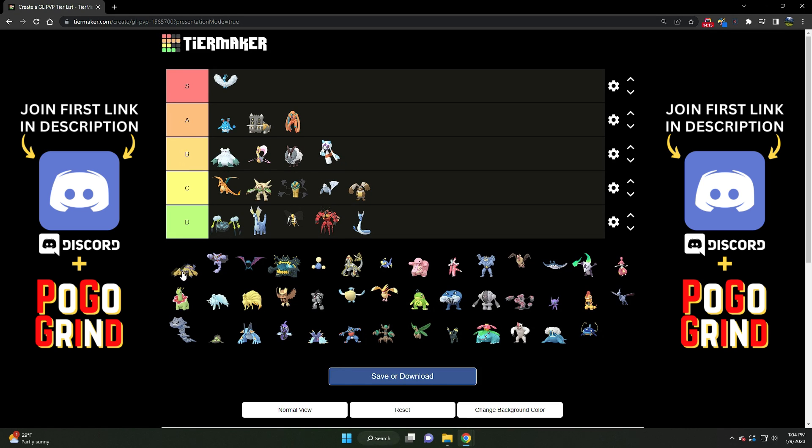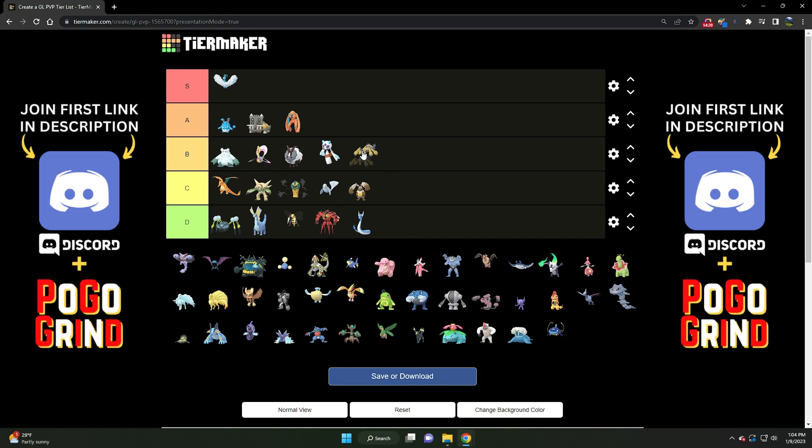Galvantula — very interesting. It kind of floats between B and C tier, but I'm going to say C tier. Too many Stunfisk running rampant in this meta. It does handle Noctowl quite well, but there are Altarias everywhere. It's just a little too squishy to warrant propping it into B tier. But it's very strong — if you can put a solid backline behind it on the lead, or preserve shields for it as a closer, it can absolutely put in some work. Solid C tier.